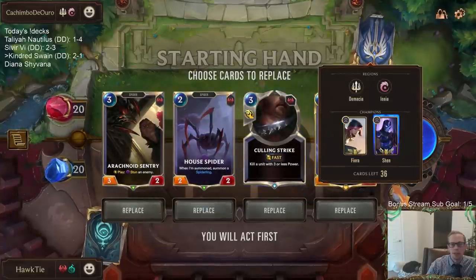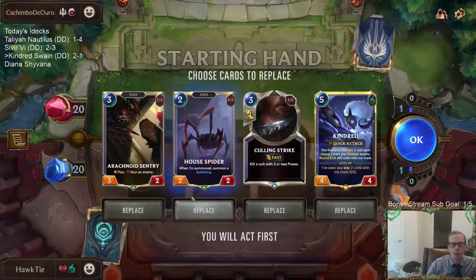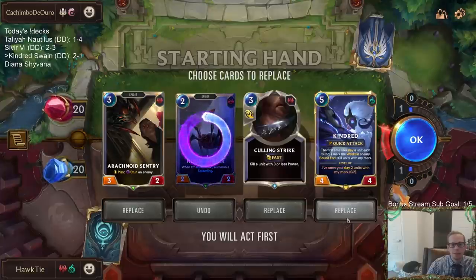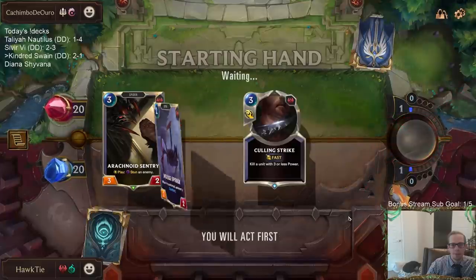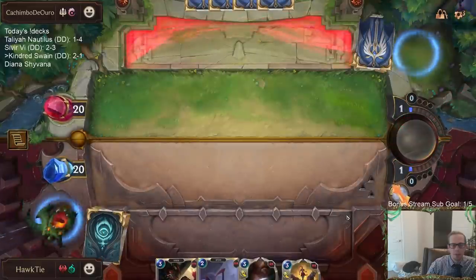House Spider is great against all the small things except Fiora. It's really good against River Shaper and Bright Steel Protector — the other one-drops. Sometimes you really want House Spider, sometimes you don't want it at all. That's hard to say. I guess we're going to keep it.